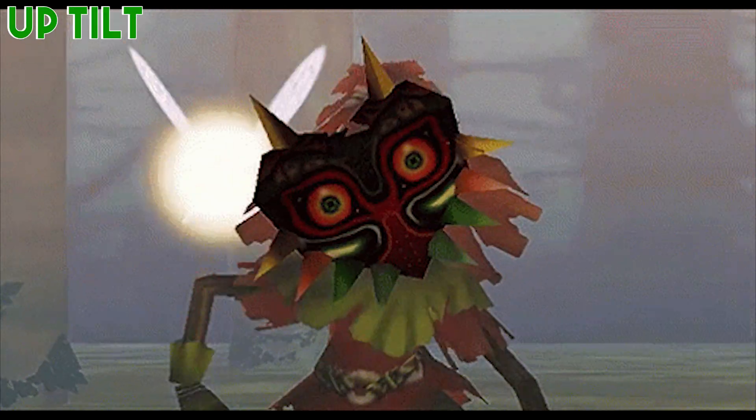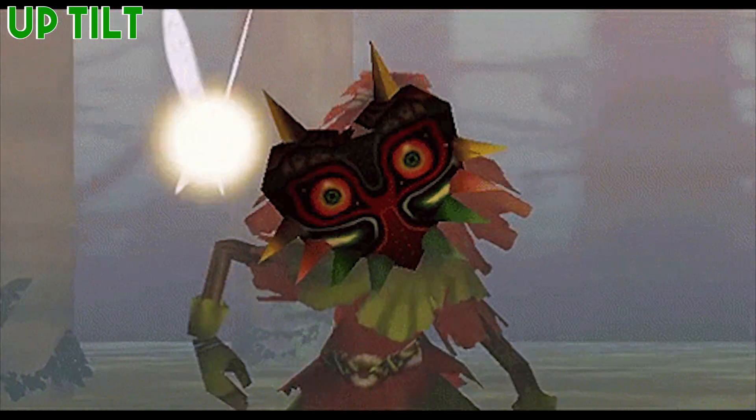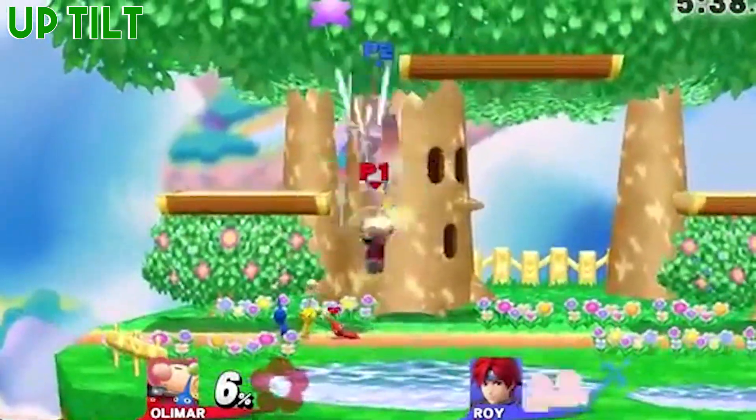Up tilt — he should do his signature squatting move like he does in Majora's Mask, plus a little bit of a jump for a headbutt attack. Similar to Olimar's up tilt, except it's one hit instead of a multi-hit move. With no DI, it'll pop the opponent straight upwards. You can use a forward tilt or up air afterwards at lower percent, depending on the DI of the opponent.